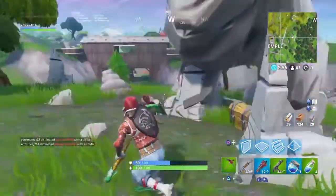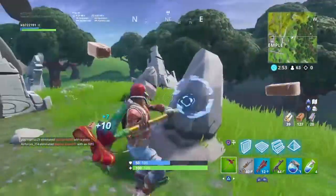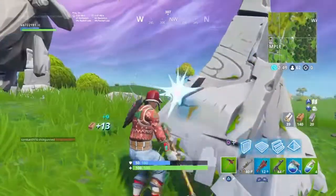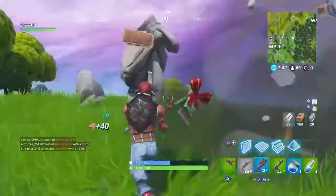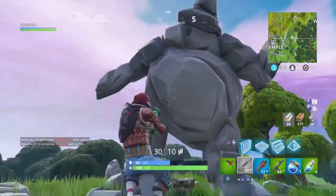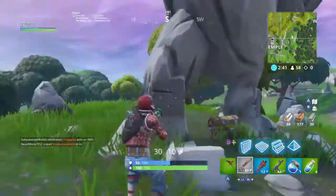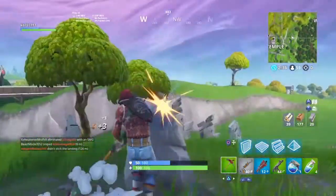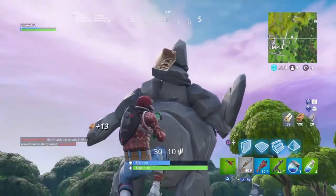So this guy — I'm assuming the ice guy, the tier 100 guy that lives at Polar Peak, or the wizards, or whoever — I'm assuming this guy is going to try to kill them because he wants... I don't even know, there are so many theories. Maybe he wants his island back.